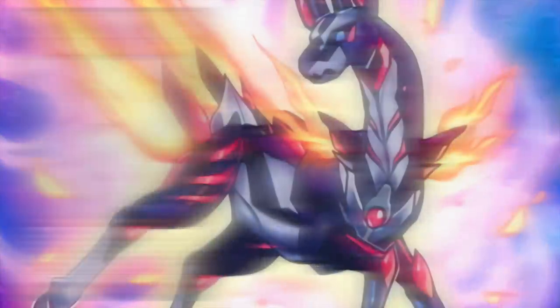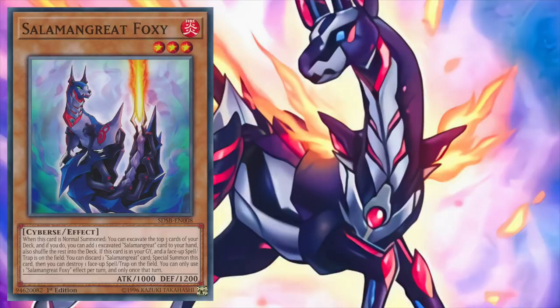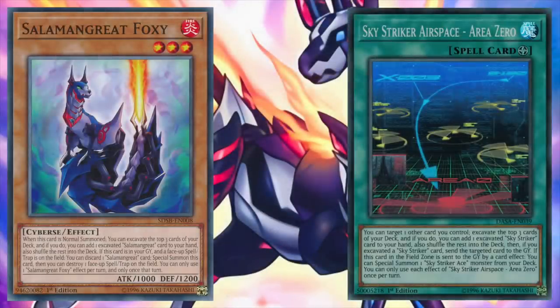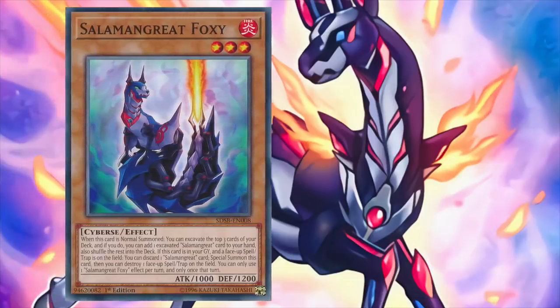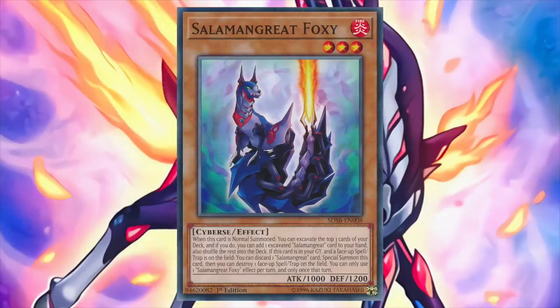Another important Salamangreat is Salamangreat Foxy. When normal summoned, Foxy has an effect similar to Sky Striker Aerospace Area 0, where you can excavate the top three cards of your deck and add one Salamangreat card from among them into your hand. Not only does this add consistency, but it helps generate easy card advantage. Furthermore, if Foxy is in the graveyard and there's a face-up spell or trap card on the field, you can discard a Salamangreat card to special summon Foxy from the graveyard, then destroy one face-up spell or trap card. You can only use one of the two effects of Foxy in a given turn, but this card offers too much upside not to play.